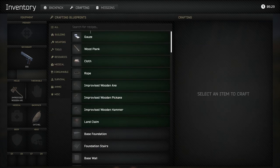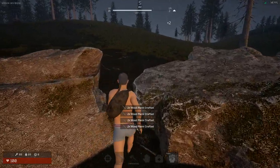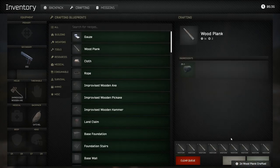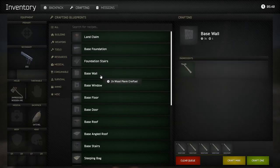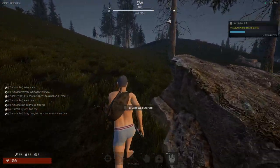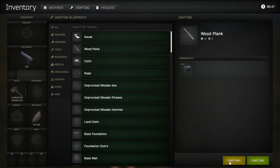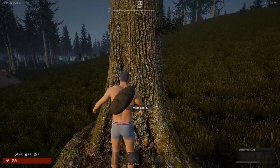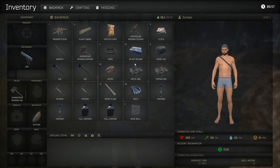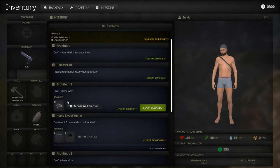Claim reward — now craft three base walls. Craft max planks. We're going to hide a little bit because we're on a PvP server. Continue to craft max — we're going to need a bunch of planks to make our base. Go to the building tab, craft wall one, two — we don't have enough planks so we'll make more. Craft more walls and claim rewards.